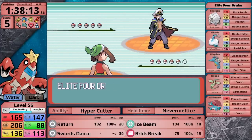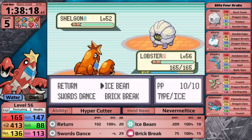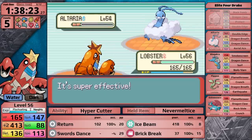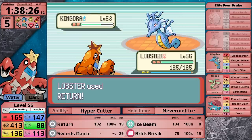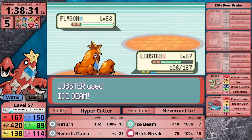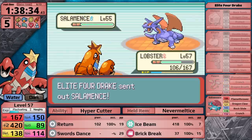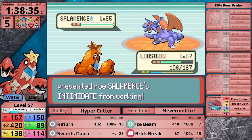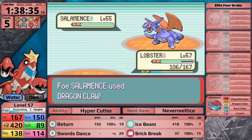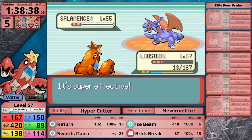Unlike Breloom, Crawdaunt has an answer for Drake in the form of Ice Beam. His Shelgon uses Protect, so I use Swords Dance once and start my sweep. The first three of his Pokemon are free because I have outspeeds on all of them. Flygon is the first Pokemon that hits Crawdaunt — it does one third with Earthquake and I knock it out. Then it's time for Drake's Ace, Salamence, which moves first and chooses Dragon Claw, doing so much damage. But Crawdaunt just barely survives, uses Ice Beam which does four times damage, and Salamence goes down.